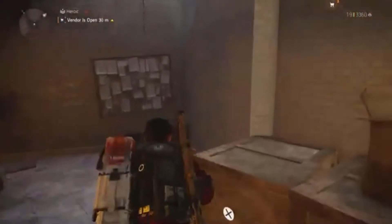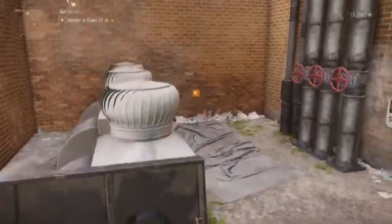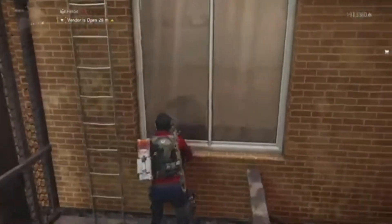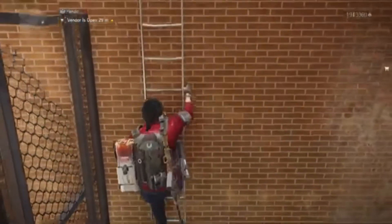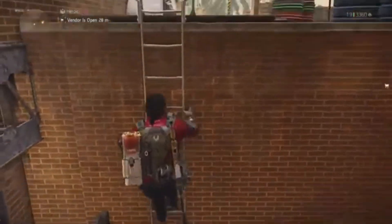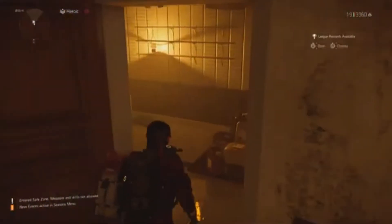Go into the far corner where the rope is, climb up the rope and around to this ladder. When you get to the top of the ladder, go through the open windows to the right. Cassie will be in the bathroom just through here, so let's see what she's got for sale.